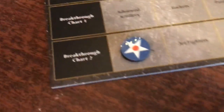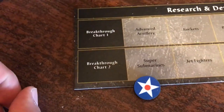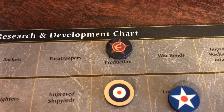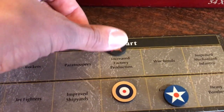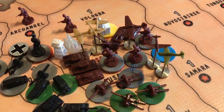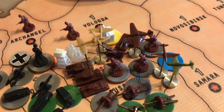One more very important thing I think I forgot to mention before. Last round, the U.S. had a breakthrough and got super subs. Still want that improved shipyards but don't have it yet. In this turn, the technology chip that Russia bought at the very beginning of the game finally pulled through and they have increased factory production.